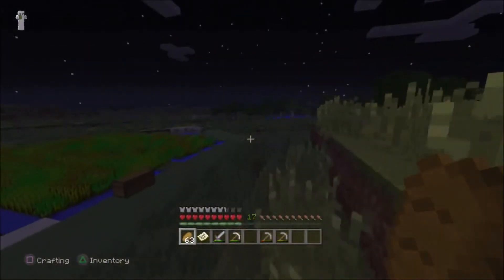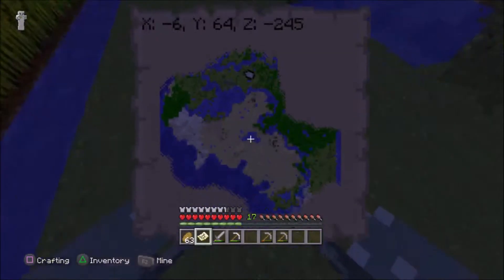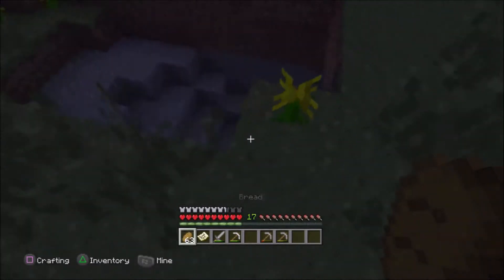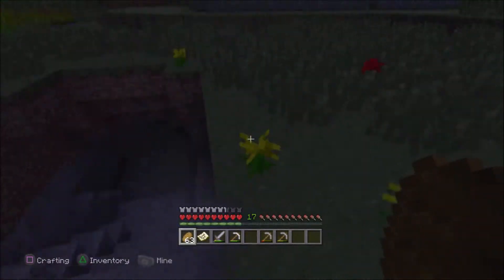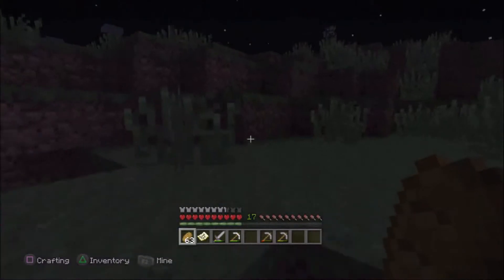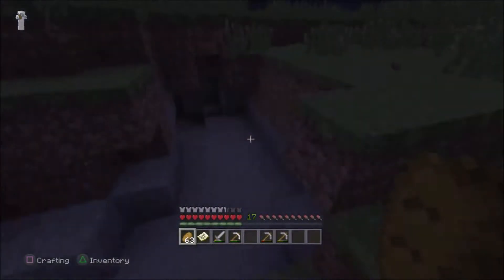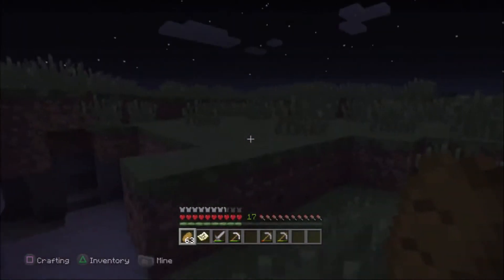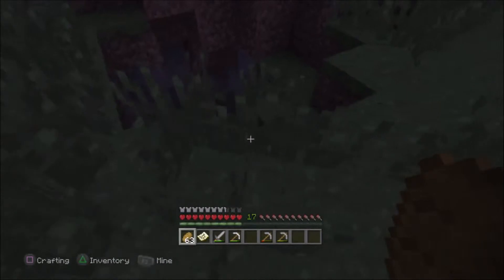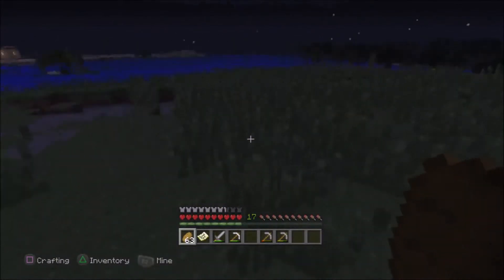If you're wondering why I chose this place — not in the middle of nowhere — it's because over here, look at this: it's a cave, a nice cave. That's one of the reasons. Look at this — another cave, that's another reason. Look, another cave. That actually makes four caves near this house. I like to live near caves because that way you get more materials to build up the place. There's plenty of caves everywhere.